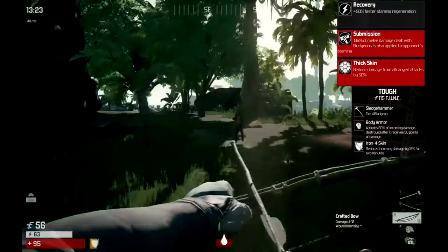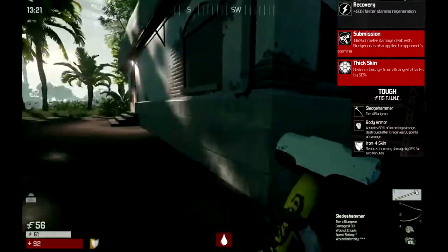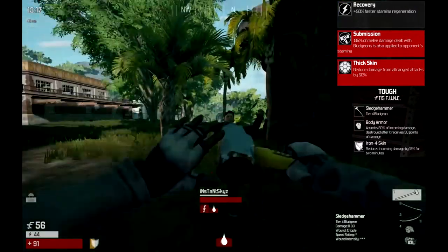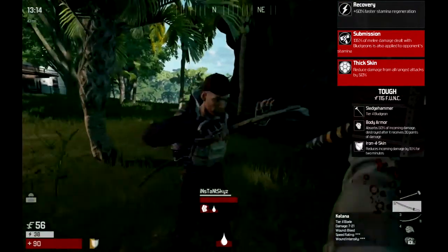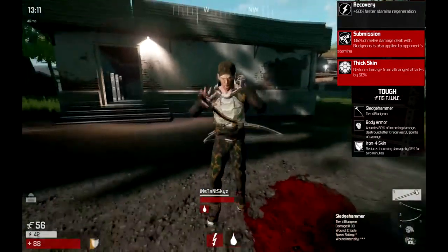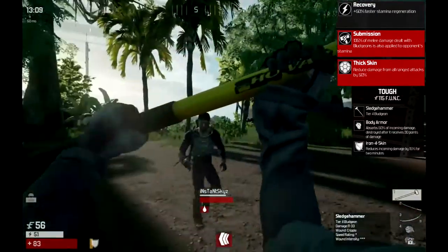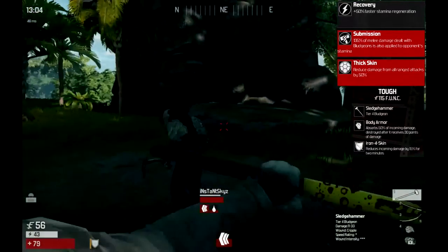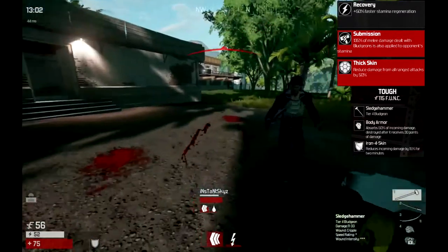The spec I'm using is submission, which means when I have a bludgeon and every time I hit someone, I reduce their stamina by 135%. That means I can easily catch up to them if they try and run away, and I can easily run away if I'm getting low, because their stamina is going to be technically zero in like a 10-20 second fight.